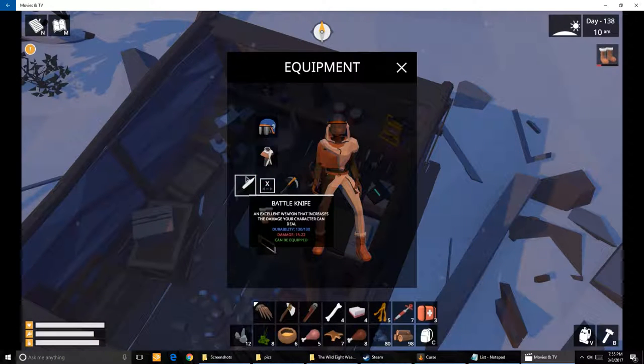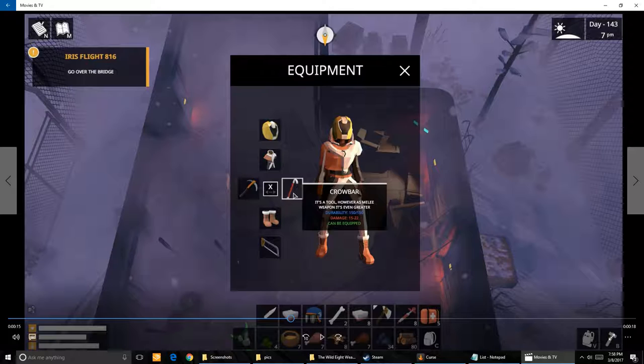Battle Knife — durability 130 and damage 15 to 22. I found it in a little house. Crowbar — it's a tool, however as a melee weapon it's even greater. Durability 150, which is really, really good, and damage 15 to 22. The crowbar was found during the quest Wrong Place Wrong Time.